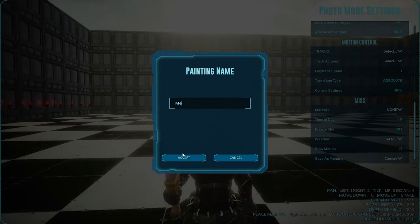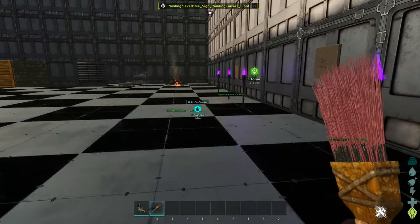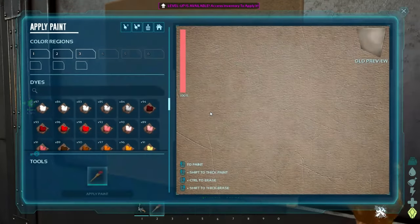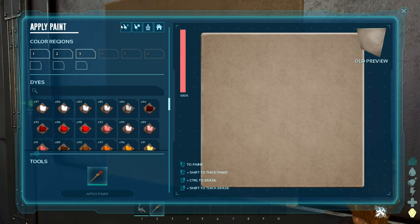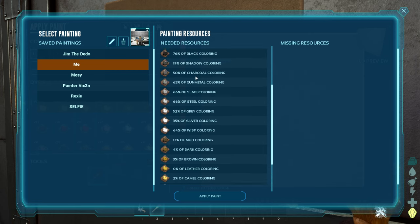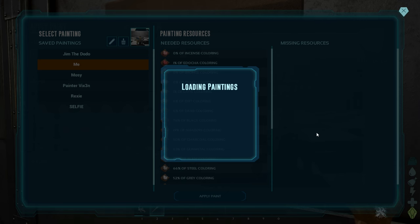Name it whatever you want. Now you have your picture. Go out of photo mode and go over to your blank canvas. So here's your canvas — you can paint directly on it or you can put images. I'll show you how to do both, starting with the image. This is the picture I just took. These are all the colors required, so be aware you do have to add those colors to your inventory. Once you're ready and have all your paints, click 'Apply Paint' and it will start painting your masterpiece. It does take a few moments.